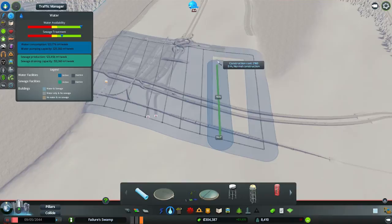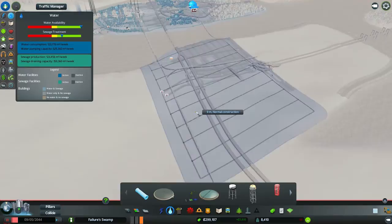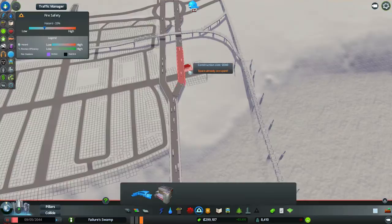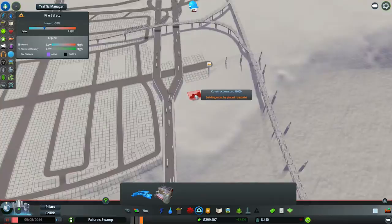By the time I've filled in that small grid that I've just done, we should be at the point where we've got residential demand once again. Is that all services? That's almost all services. So what we'll start off with — I'm going to put my fire department. What sort of range do we get off that? That's pretty good.